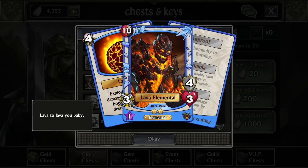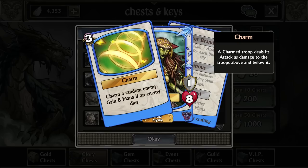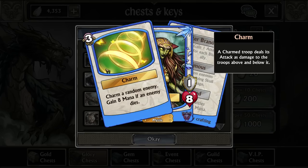Lava Elemental — we got another one of him. We're actually going to be using him later this week because we're going to be able to get his trait stones. We'll be going over trait stones more in this series. We haven't actually traited anything yet, but we will be. Charm Lemia you don't really use that much — earlier on in the game she's kind of okay.